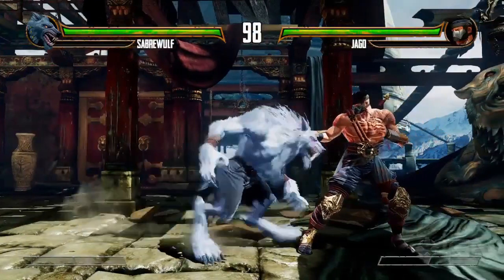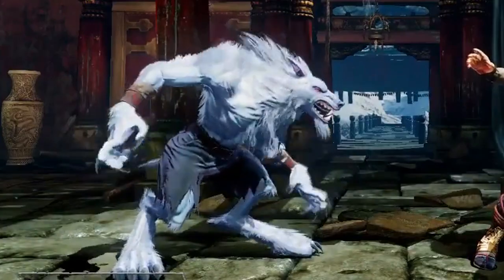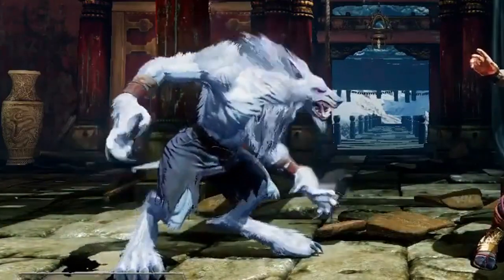In his idle stance you'll notice he does this cringe — this nervous drug-addict cringe. You could put it down to his feralness, but I see what the guys were going for. When you look really closely at his character model, you see these little nods all over — like injecting needles into him and stuff like that. I'm like, that's crazy! That's kind of rough for Saberwolf. He was a big dog!